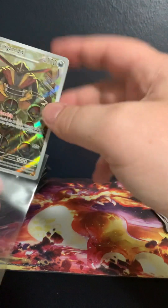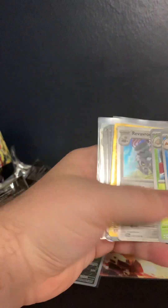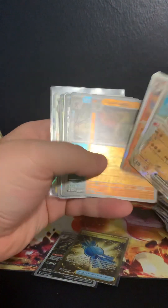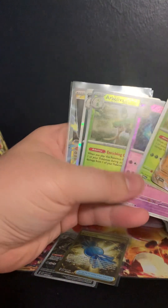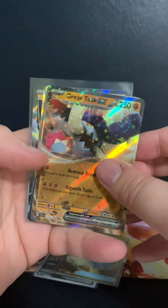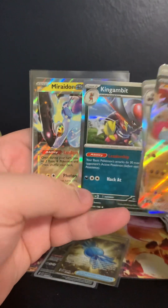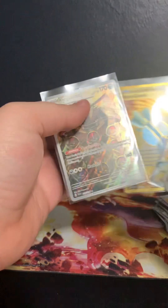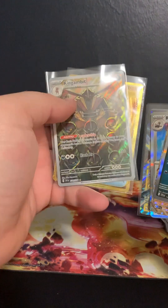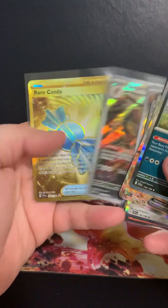If you guys did enjoy this, please go ahead and smash that like button down below. Your support is always greatly appreciated. Here's a quick glance back at some of the cards we pulled for this Scarlet and Violet opening. I need to grab some additional sleeves for some of these holos. We got some heat — the Great Tusk, the River Room, the Armor Rouge, the Ara Bolvia, King Gambit, Maradon EX, Fido Full Art. But this King Gambit compared to this King Gambit — are they the same card? It is the same card, so that's pretty cool. If you guys did enjoy this, please smash that like button down below. Your support is always greatly appreciated. Thank you.